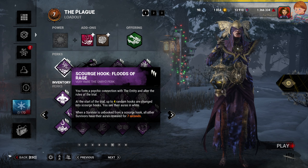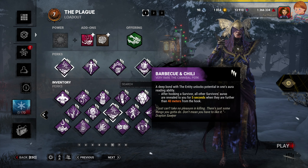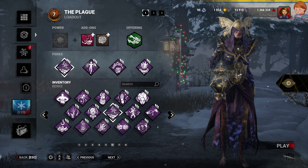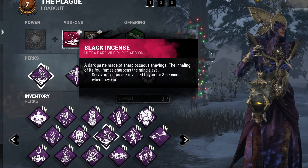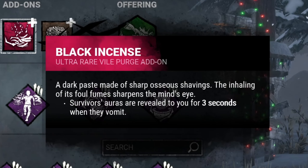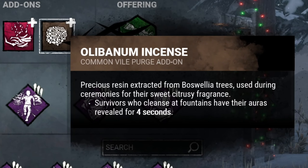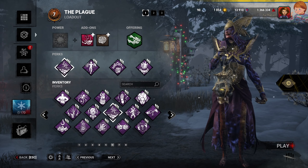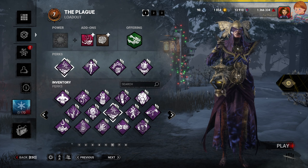So first we got Scourge with Floods of Rage, pretty basic stuff here, Lethal Pursuer, Corrupt Intervention. You can look up these perks if you want to know what they do. I'll explain the add-ons: Black Incense — when a survivor vomits you see their aura for three seconds. And the other one, survivors who cleanse at fountains have their auras revealed for four seconds. So it's basically an aura-reading build and it's really good.